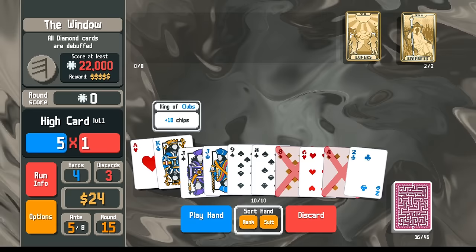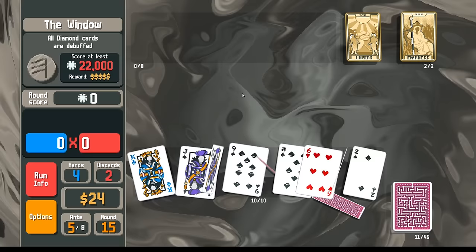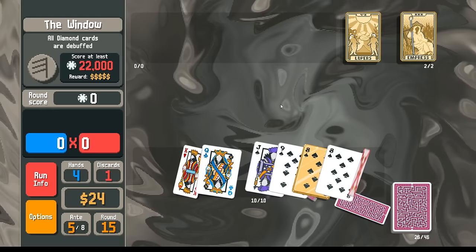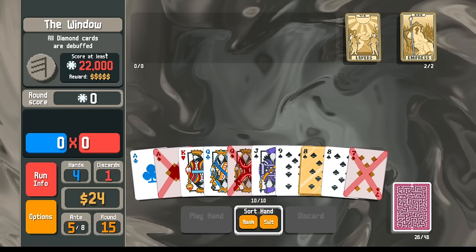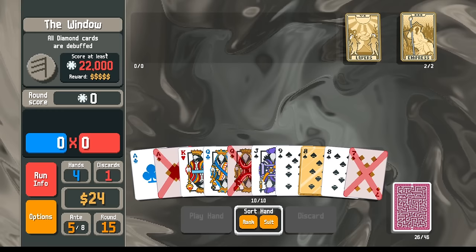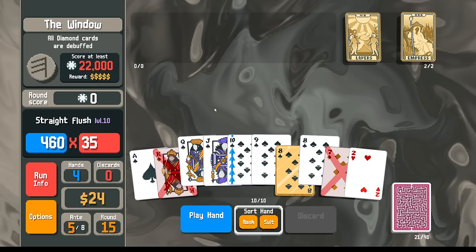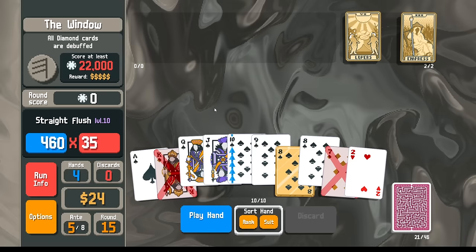Diamonds are debuffed, I just need any straight flush. Maybe discard like this — maybe keep the king and discard like this. How about eight, nine? Discard the king. If I make a wild card the wild card is going to be debuffed by the boss — that's pretty awkward. I'm going to discard these. Eight, nine, ten, jack, queen — not enhanced at all.